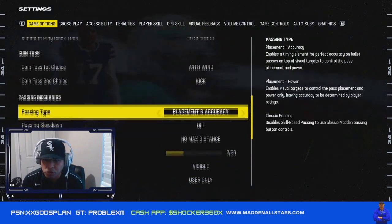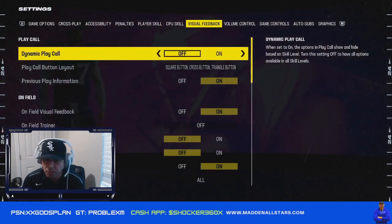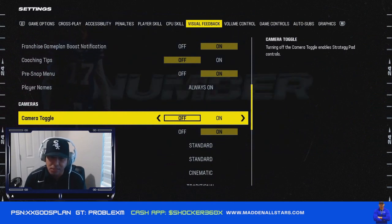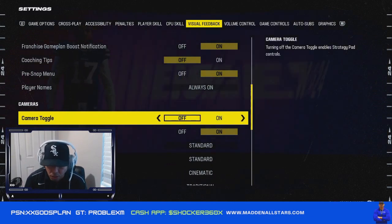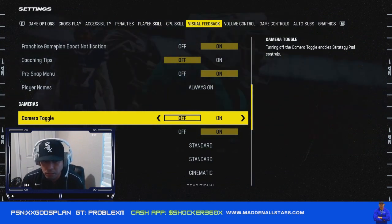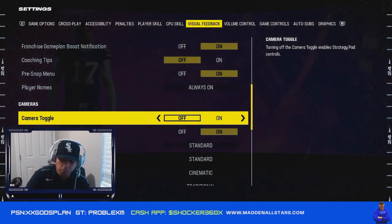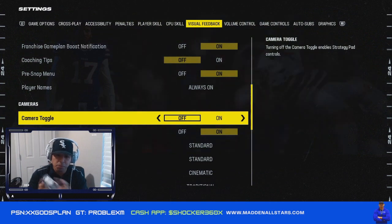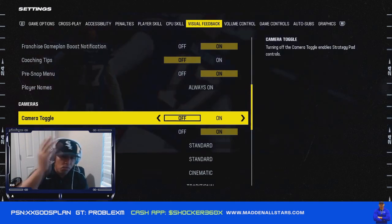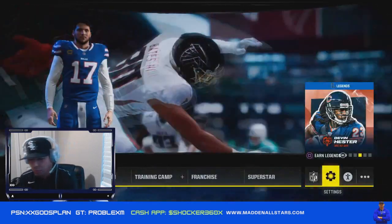The most important setting of all — Visual Feedback. Make sure Camera Toggle is OFF. This is critical when you're trying to adjust and you accidentally hit a button — especially the D-pad, which shares the same input as defensive adjustments. With Camera Toggle on, the camera flies all over the place and the game doesn't know if you want to move the camera or make an adjustment. Turn this off. It takes maybe 30 seconds before the game and you leave it like that for the rest of the year.